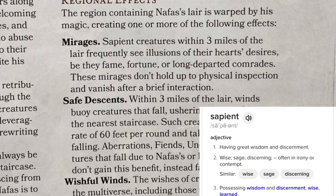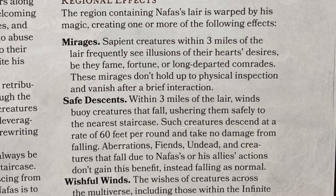Sapient creatures within three miles of the lair frequently see illusions of their heart's desires. Winds buoy creatures that fall, ushering them safely to the nearest staircase. Creatures descend at a rate of 60 feet per round and take no damage from falls — and it goes on to say that if Narfas wants them to take damage, they do.